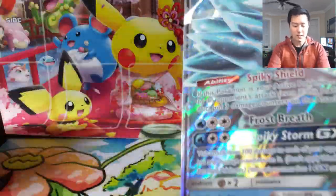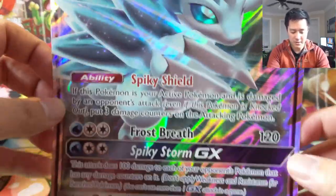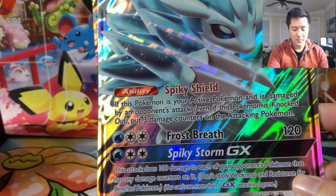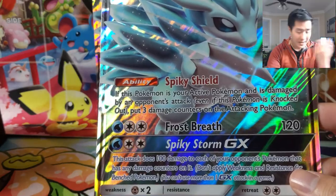I'm probably just going to save the code cards for myself so I can try it in the online game. Alright, let's get into these two boxes. The boxes have been opened — here are the jumbo cards. I do like the look of this card; I always like ice-type things and Alolan Sandslash is pretty cool. Spiky Shield is kind of like a counter — for three damage counters on the opposing attacking Pokemon if it's damaged, not great but we'll take it.